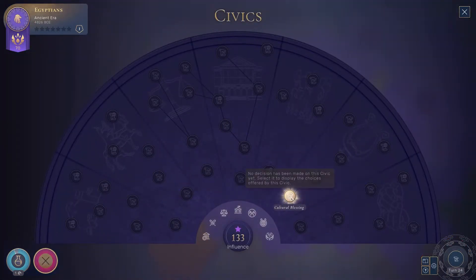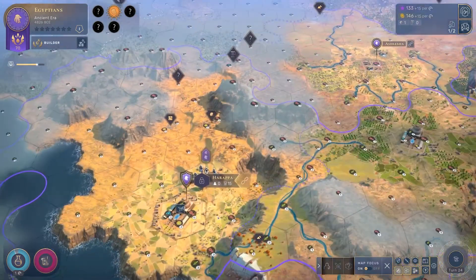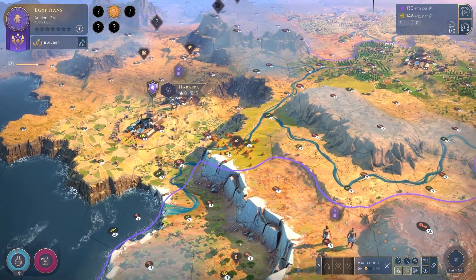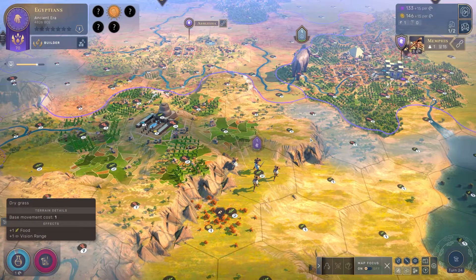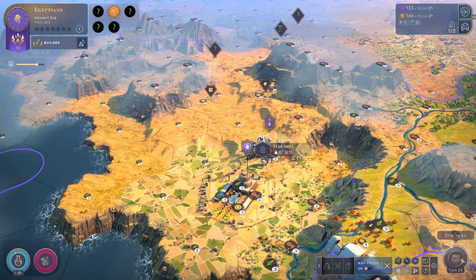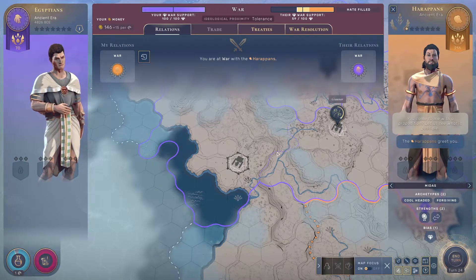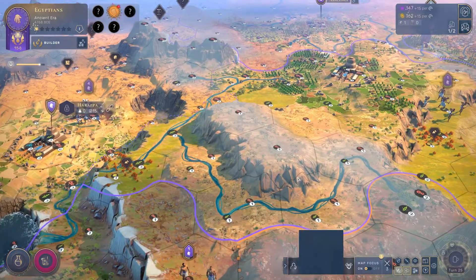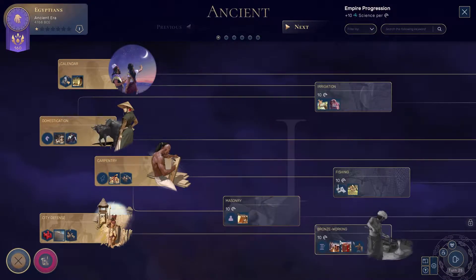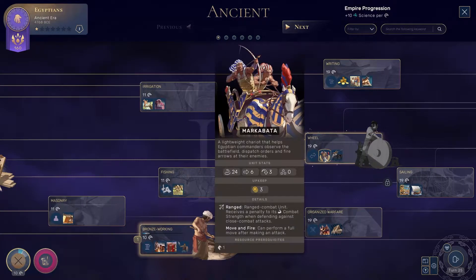Yeah, they did bring somebody over here. Let's get somebody over down here. Another curiosity - let's actually take that, we'll make our trip a little longer because we're probably not going to be able to capture that. That district should be done. This mammoth is just roaming through. Let's actually get the lumber mill done and move you over to science - let's get a bit of science coming in. Our stability is going down, which makes sense because we are at war.